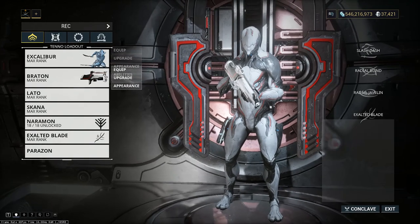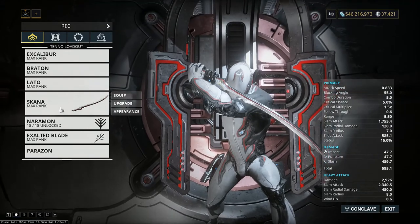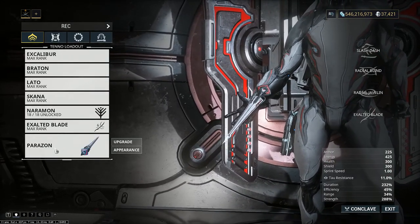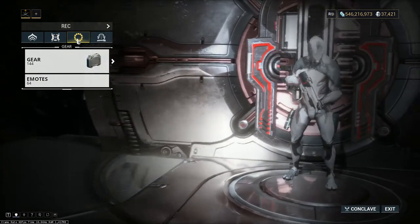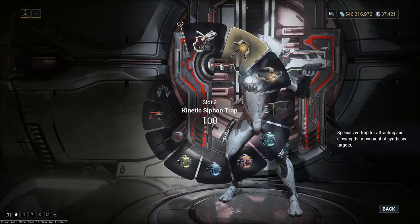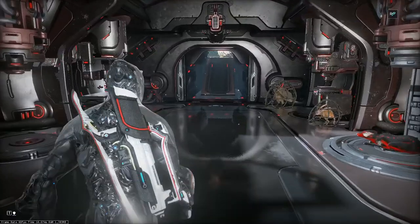Here we can choose which Warframe we want to use on our next mission, but also weapons and a few other things. Here we also have a Parazon — a short blade for executions and hacking. Next step is for companions and pets. And in another one we can edit our gear wheel. Insert there some useful items and use them by pressing a key during missions.